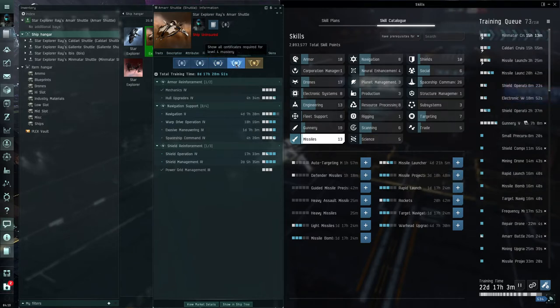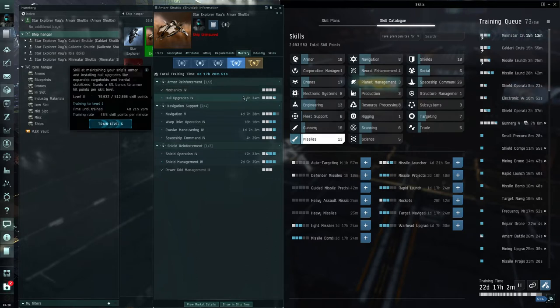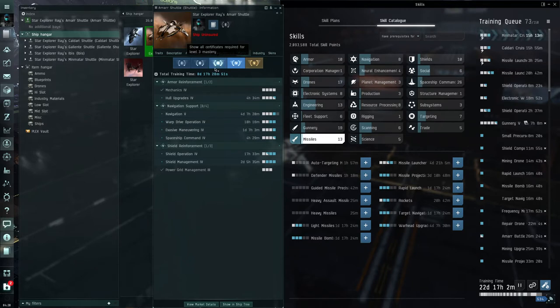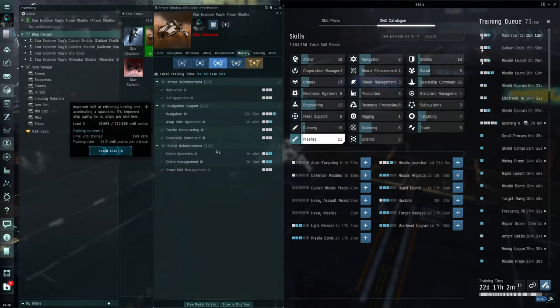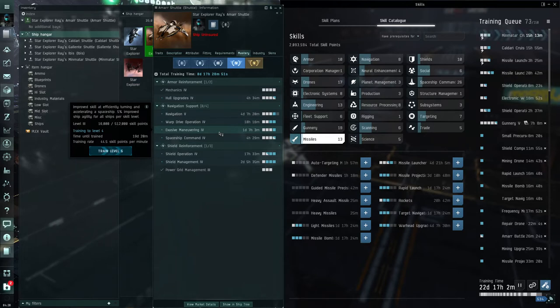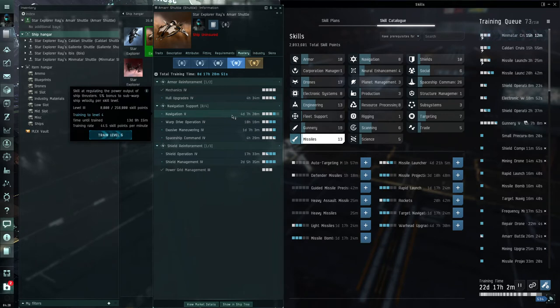Looking at the level four mastery certificate — most of these were already trained, starting at level three. Hull upgrades is almost trained, so once that's done that part of the certificate will be complete. Certificates don't give your ship any bonus or benefits; they just give you a good idea of goals to build toward in your skill tree. We added all the skills up to level three or four, except navigation five, because level five skills take so long to train.